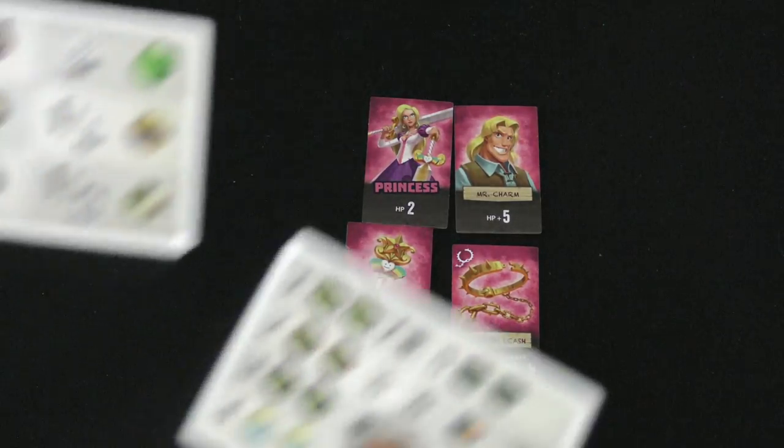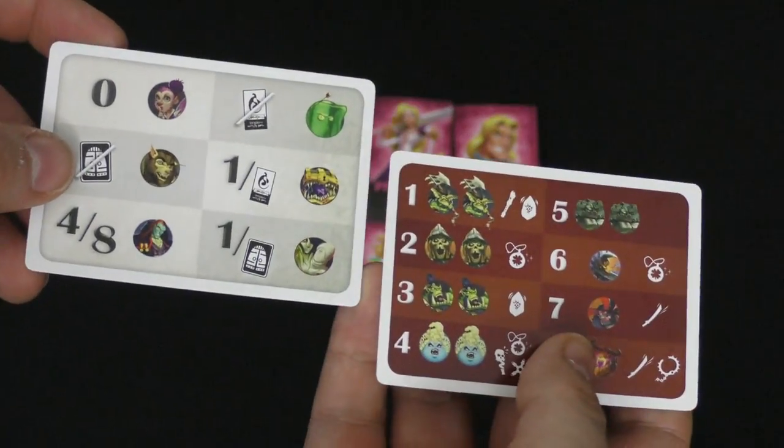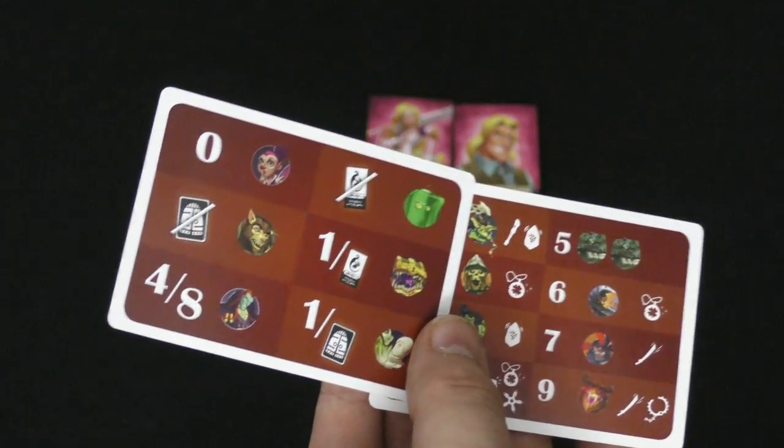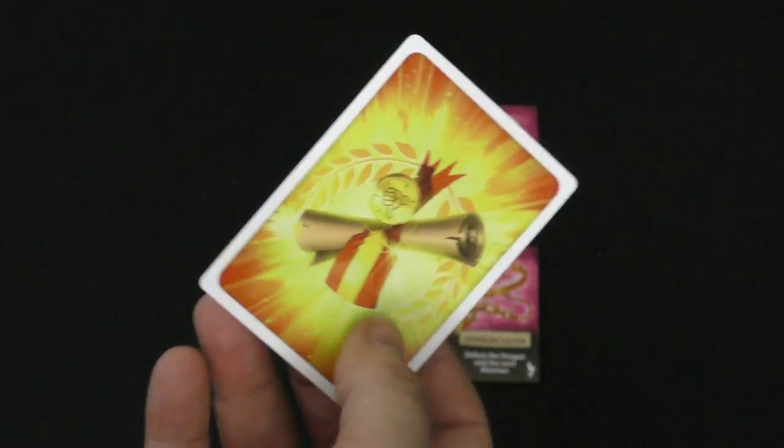The player who took the princess through would take one of their reference cards and turn it over. When both cards are flipped, you're eliminated. Had she won, though, she would have gotten one of the victory cards, and you're trying to collect two of those to win the game.